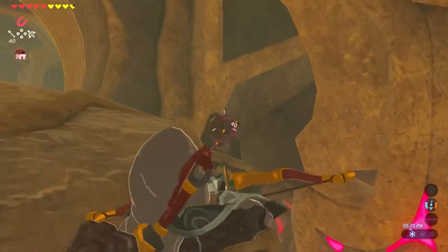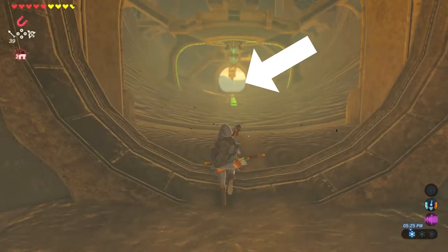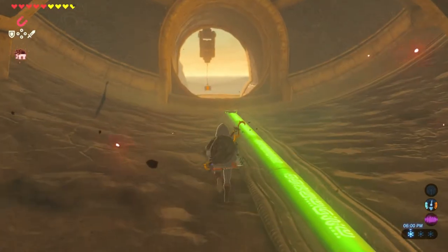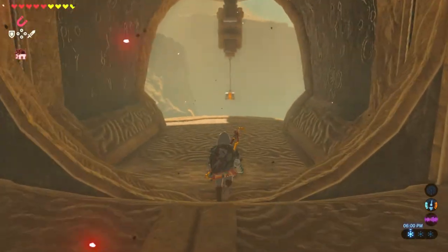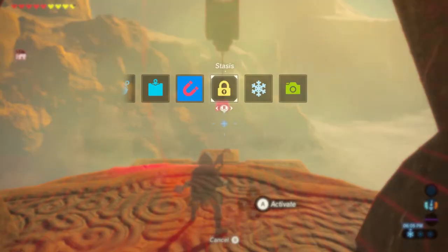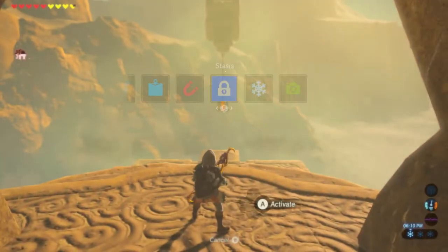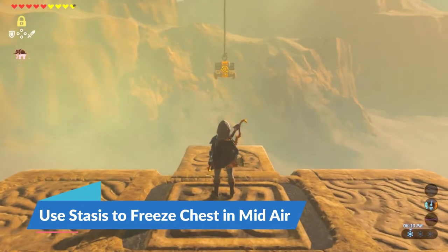You'll kill the eye to the right, and that'll open the door for you to enter. Once you're inside, make your way all the way to the back of the camel so you can grab the first treasure chest. You'll need to use stasis to freeze time on the chest, and then use an arrow to cut the rope, and then get your magnesis ready to grab the chest as it's falling once stasis expires. If you timed it just right, you'll have a treasure chest as your reward.